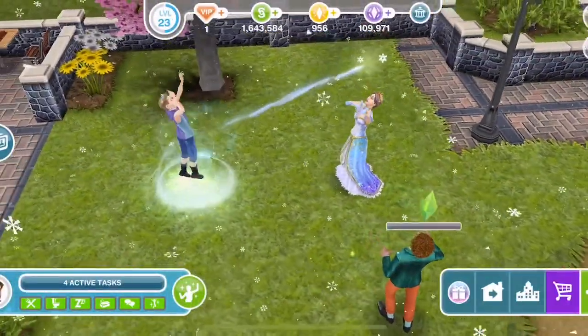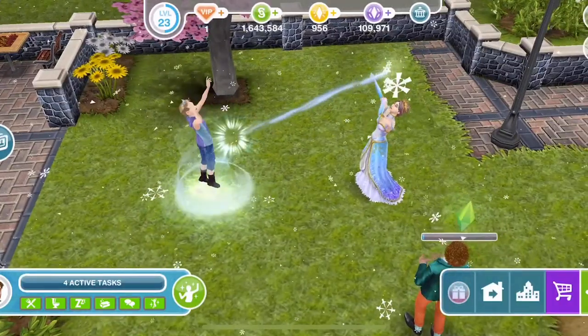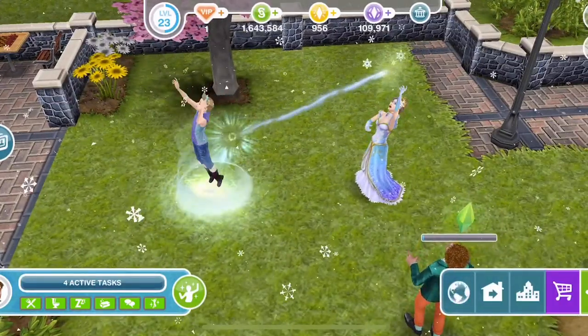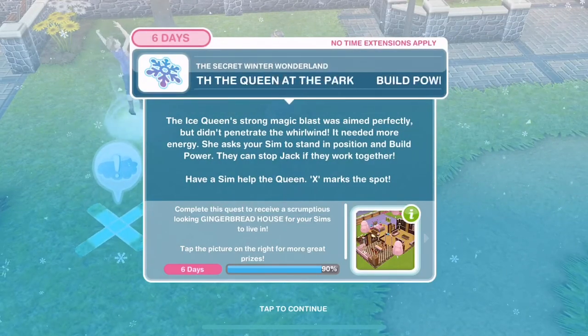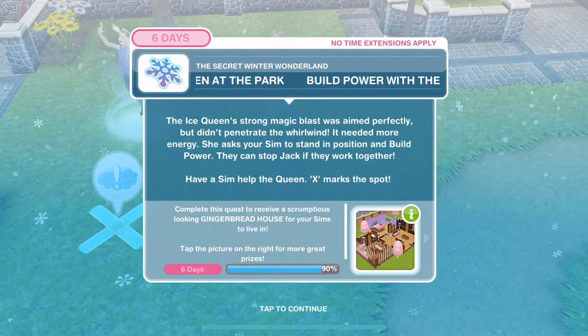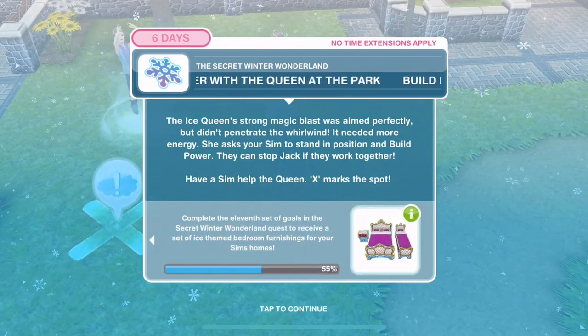We definitely need to stand back for this ice fight. The ice queen's strong magic blast was aimed perfectly but didn't penetrate the whirlwind - it needed more energy. She asks your Sim to stand in position and build power together.